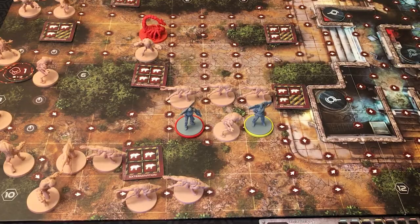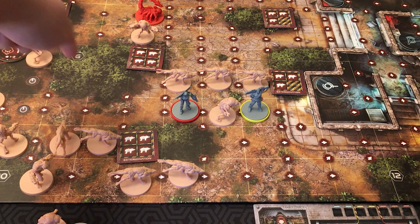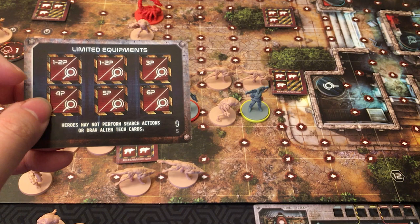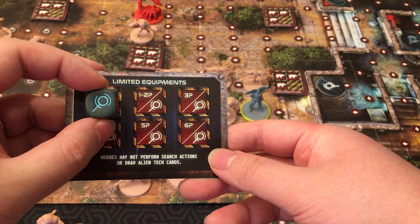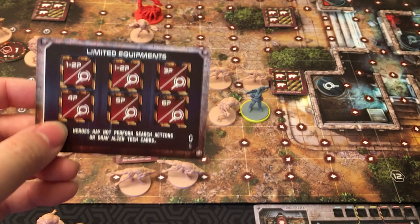In order to attack an alien, there's always got to be a line of sight. You draw a line from the center of your space to whatever space you're trying to target — if there are ever trees or something in the way, it is blocked. Now, going back to that event mentioned earlier: Limited Equipment. As long as this is in play, heroes may not perform search actions or draw alien tech cards. What you can do during the round is any player can allocate the appropriate die onto these spaces. In a six-player game you need to fill all six — then you complete it and it's resolved. However, if you can't fill it all in one round, it stays in play.